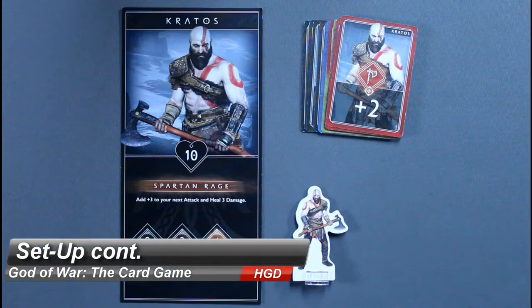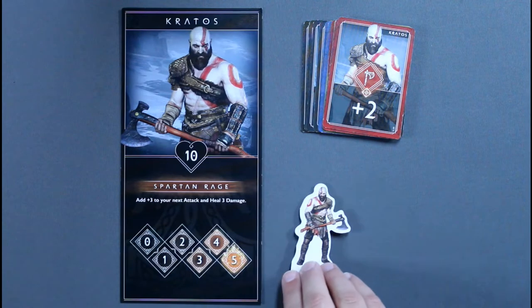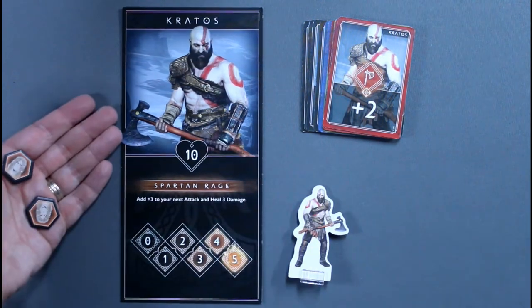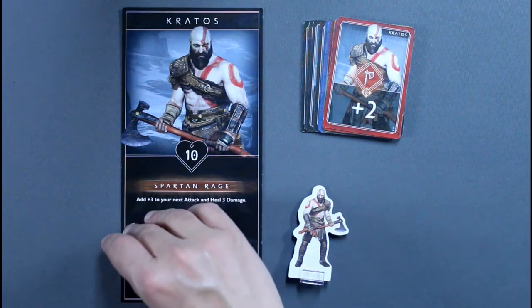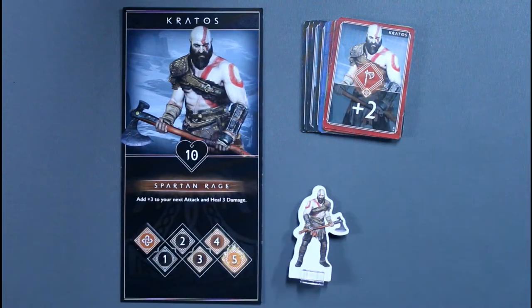Once a player has made their choice, they take their character card, their matching 15-card starter deck, their standee, any associated tokens — in this case just Freya's special tokens — and then take a rage marker and place it on the zero of the rage meter. Once everyone has made their choices, it's time to set up the quest line.